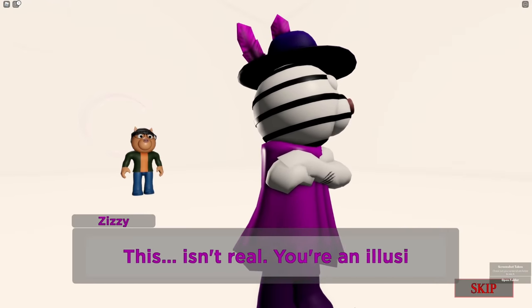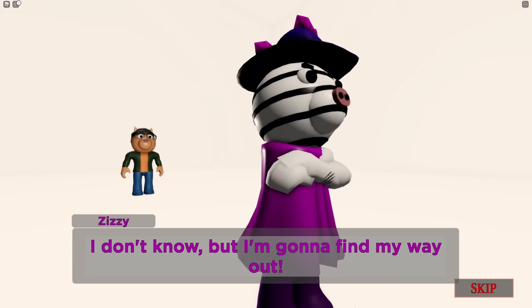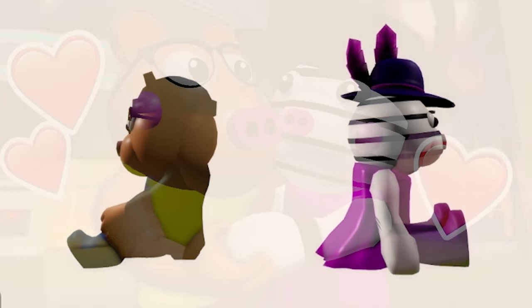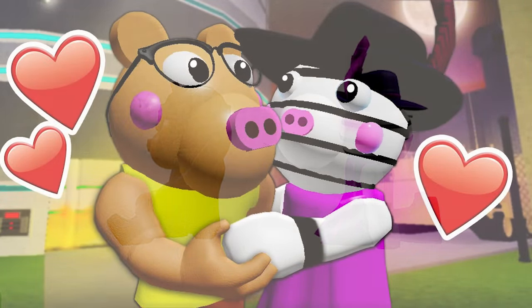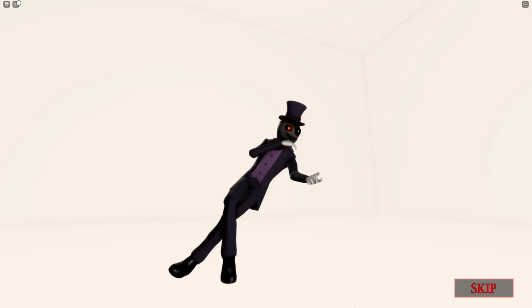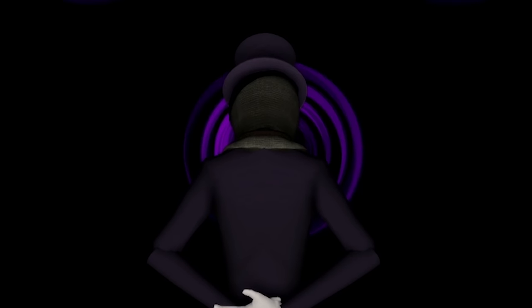Then the scene shifts — Zizzy and Pony somehow link up within their thoughts. This is all pretty confusing, but somehow they're talking to each other in their minds. Pony reveals to Zizzy that he does in fact like her and cares for her a lot. The ship is official — it is canon, it is a thing. Then their reunion gets cut short because Dude Man shows back up. Zizzy goes to accept his offer so she can see Pony again, and as she goes to accept, a weird hand comes out of nowhere and pulls her through a portal.